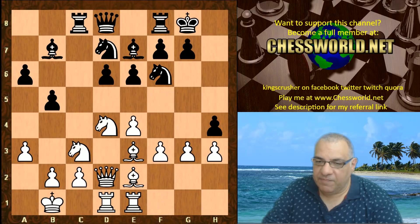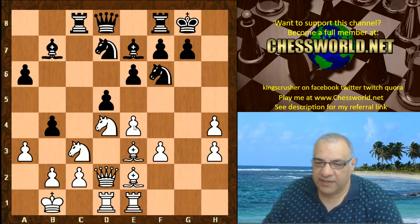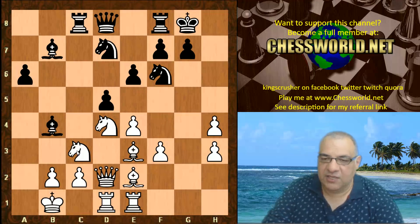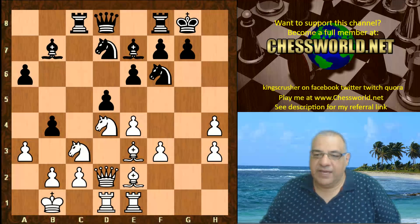So g3, Black reacts with d5. Now the central attack on e4 is reaching peak proportions. White plays gxh4, opening up that g-file and even more pressure potentially, indirectly on e4, after b4. This looks very dangerous — the pin situation looks as though White is collapsing and is also going to get mated potentially. But White in this position celebrates the g-file trump card and dissipates the central pressure on e4 — two things you really want to do in this system.